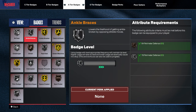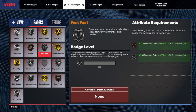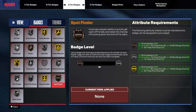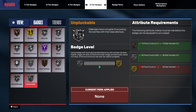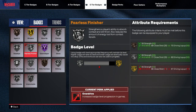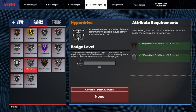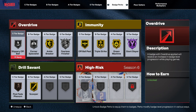A-tier badges: Ankle Braces, Ankle Breaker, Catch and Shoot, Green Machine, Fast Feet, Dimer, Challenger, Guard Up, Interceptor, Physical, Handles, Spot Finder, Space Creator, Right Stick Ripper, Pick Dodger, Workhorse. S-tier: Agent 3, Blinders, Blow By, Clamps, Glove, Giant Slayer, Fearless Finisher, Dead Eye, Handles for Days, Hyperdrive, Killer Combo, Slithery, Unpackable, and Booster.